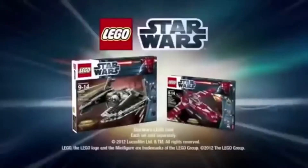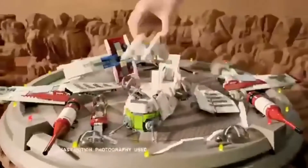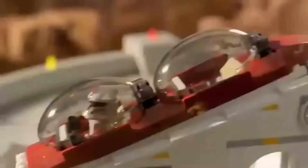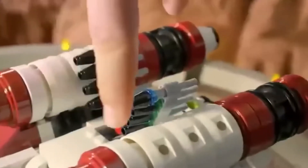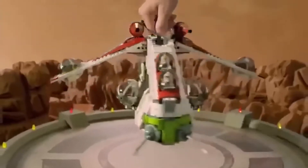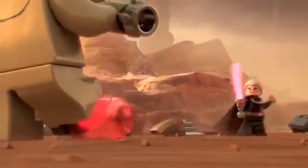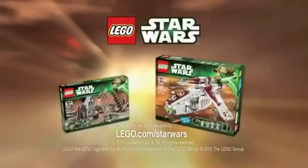From Lego Star Wars — Count Dooku is escaping from the Jedi with the Death Star plans. You can build the Republic Gunship to help the Jedi catch him. Load the troopers, arm the missiles, secure the clone speeder. There it is — will the Jedi stop Dooku in time? The new Republic Gunship and Yoda versus Dooku playset from Lego Star Wars.